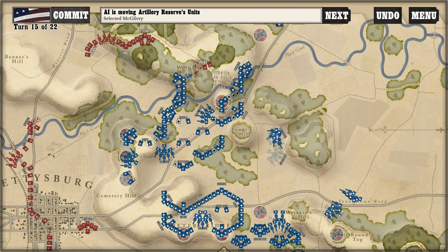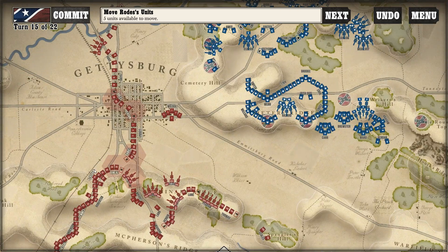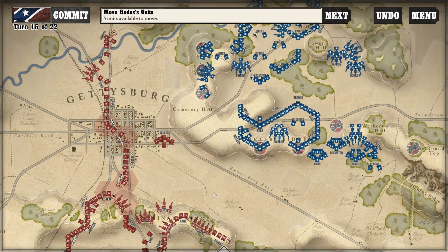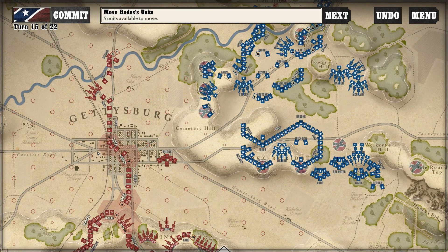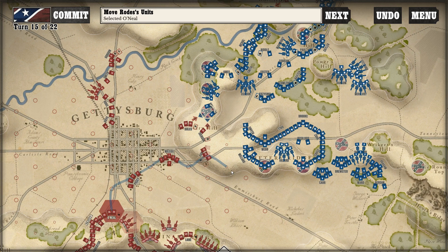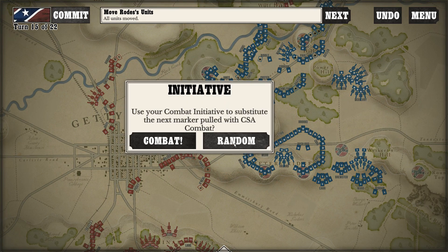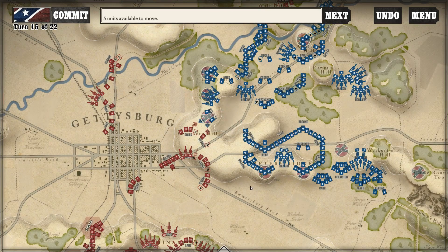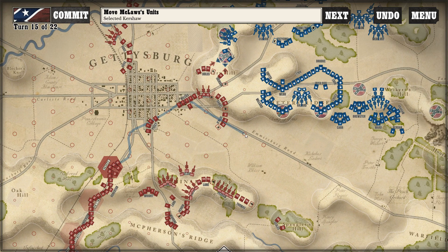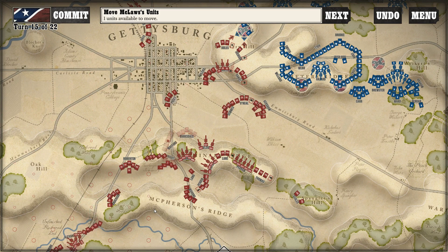I took one of their units out. Can I get up on Cemetery Hill? I can't quite. I don't necessarily want to get all the way up there. These guys are pretty strong. I'd really like to wait until I get more units up here. I'm going to do combat right now — I think I can take these guys out.